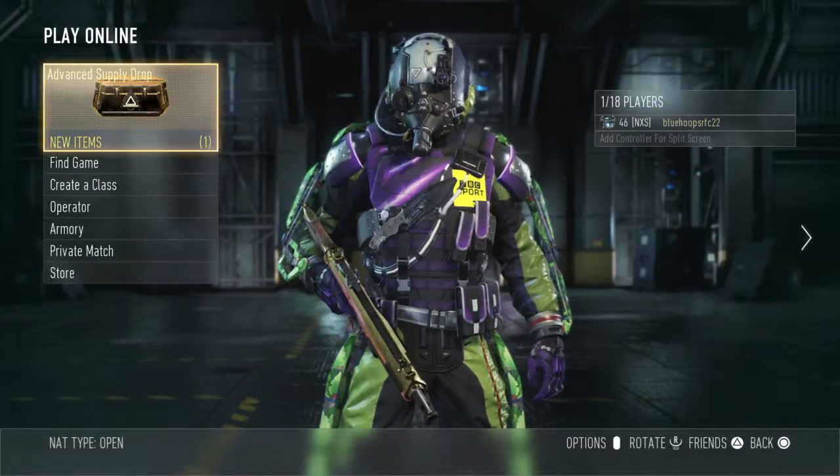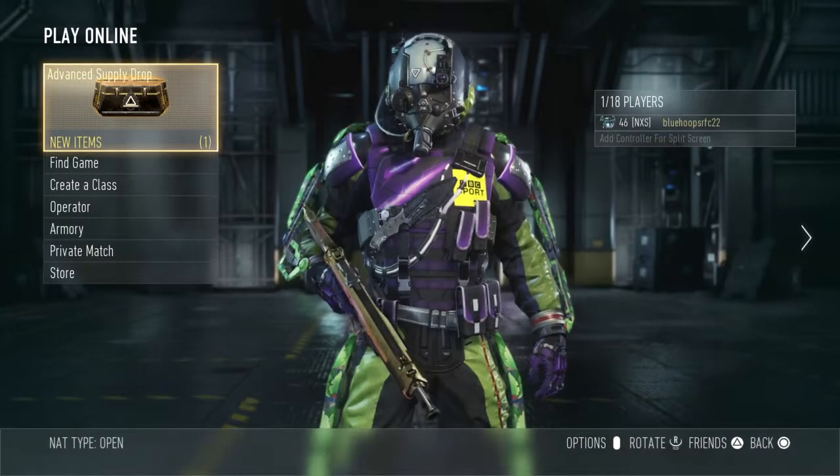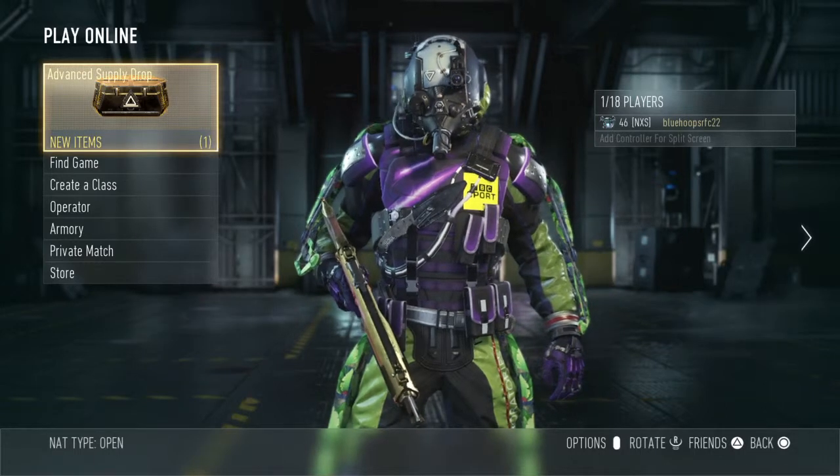Hey guys, Nexus Pro here. As I'm sure you've seen already, we've got another Advanced Supply Drop opening — 13 again — and I'm in a party with Jack. Jack, if you want to say hi. Hello there.